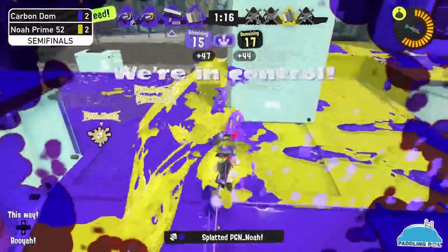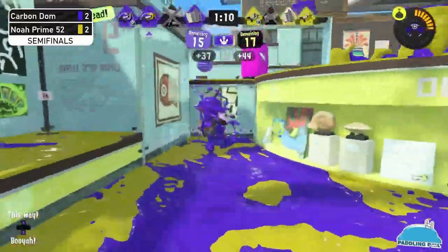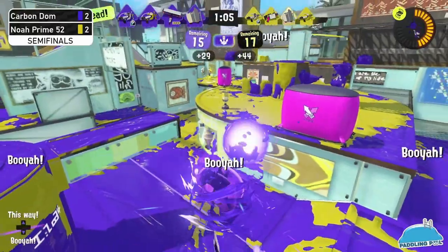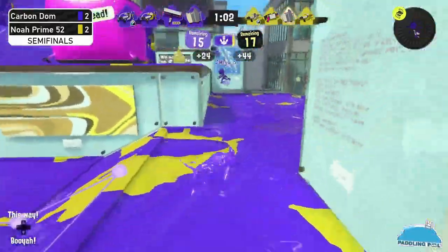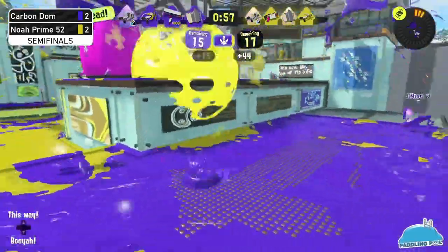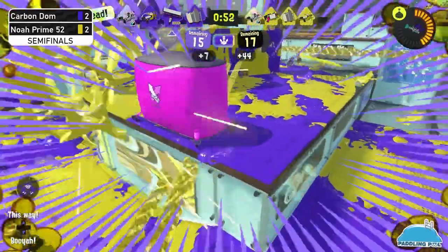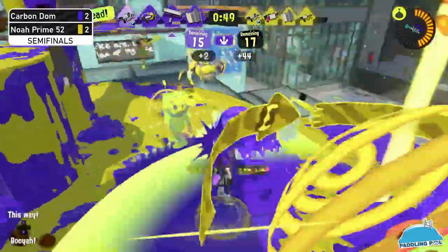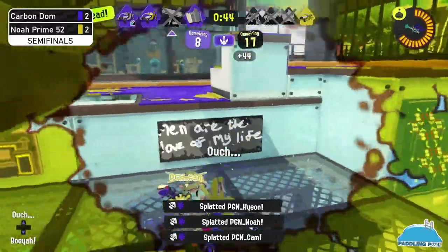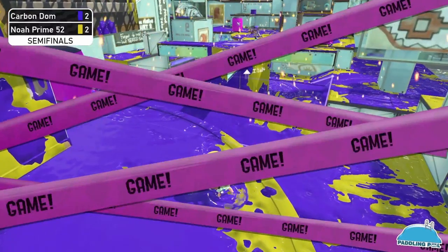The Carbon is getting picks — almost getting two — and the Machine has to jump out. Carbon Dom can really establish presence right now, though someone's definitely watching that left-side flank, so Noah Prime has to be careful and wary. Always have to watch that flank. And a Carbon Roller sharking — that's a clip for the books! But it's just a Splash — Splash is not enough.